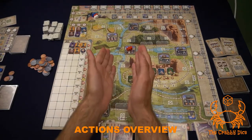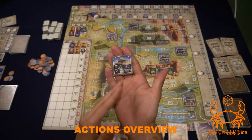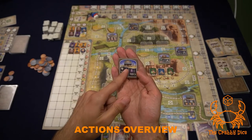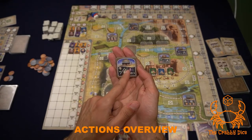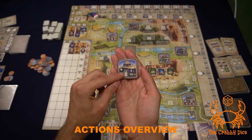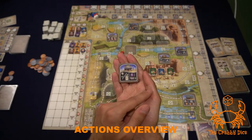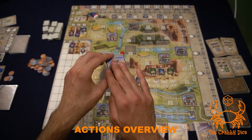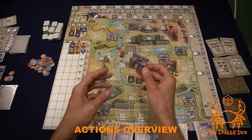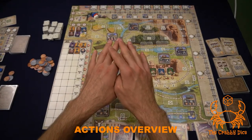After movement, perform the action on the tile you're on. Let's look at tile anatomy first. There are two types of lines: horizontal lines mean 'and,' diagonal lines mean 'or.' So if you do the action on a tile with a diagonal line, you get to do either this or that. Three horizontal lines means you get all three things. That's the basic anatomy of a tile.